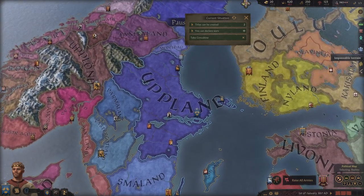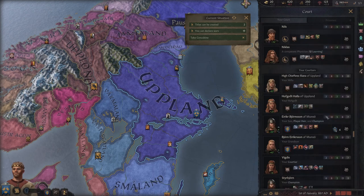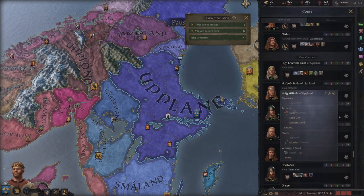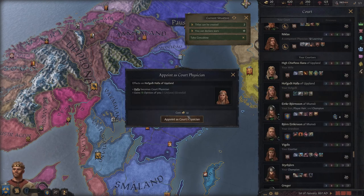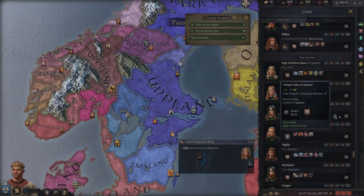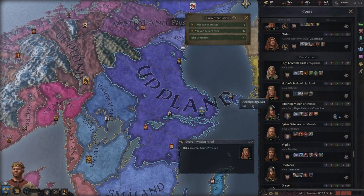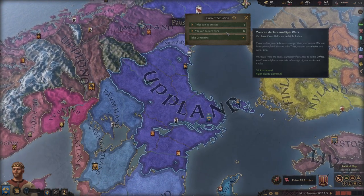We probably do want a court physician - one of our empty slots. We don't have anyone in that role. We could search for one but that's expensive. We can find someone in our court with a good learning skill. This person has a good learning skill - let's appoint them as court physician. We pay them a little bit which makes them happy, and now they're our court physician with 14 learning skill.